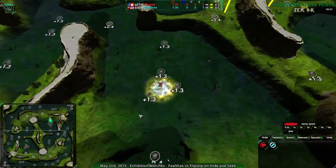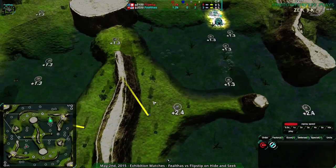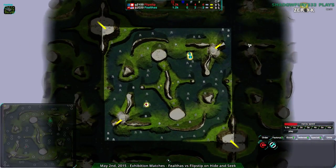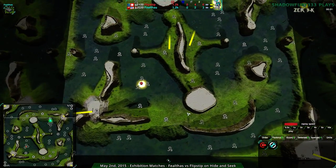Before the match, let's go over the map slightly. We've seen this map a few times before — it can lead to some very, very intense matches. Both players starting in the center but in a massive area around them, meaning there's a lot of opportunity to rebuild, to defend, to attack. There are a lot of routes to attack.